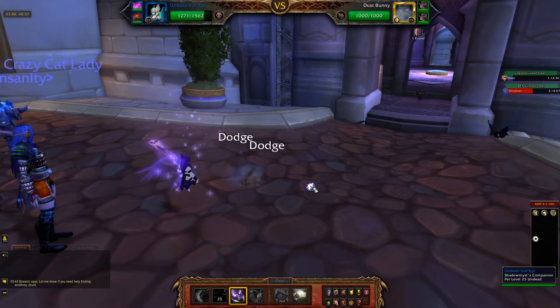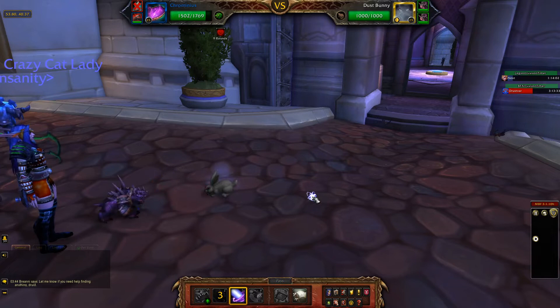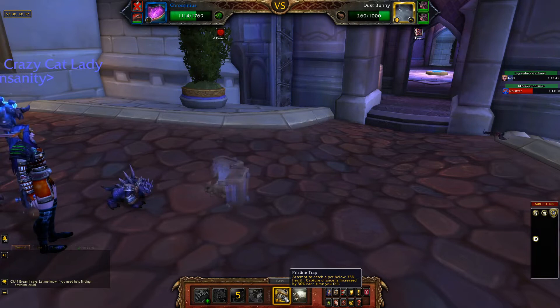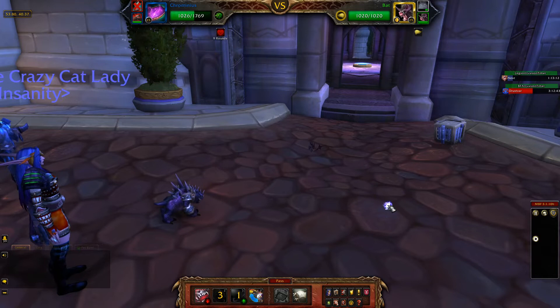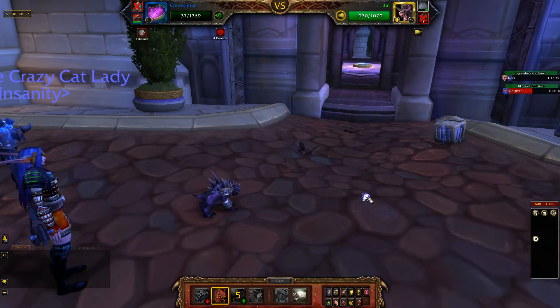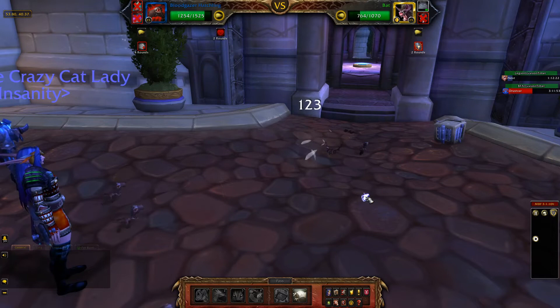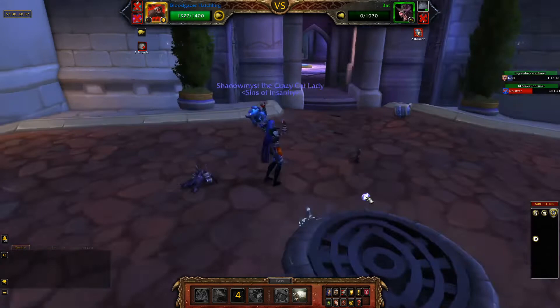Have whatever pets on you — it really doesn't matter, the fights aren't tough. One thing I would suggest is if you're like me and you're always at max pets and always caging a pet to capture another one, make sure that you have room — I'd say maybe five slots — so that you can have a little flexibility in case you find a good Dust Bunny. You might not even need five; as long as you have room for two or three you should be fine. And that is it for today's video! Good luck finding your own Dust Bunny. It does complete your Broken Isles pet achievement. We'll see you in the next video — bye guys!